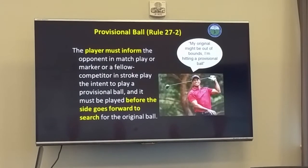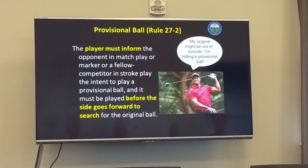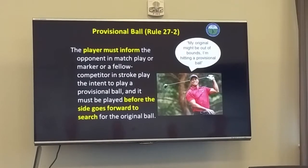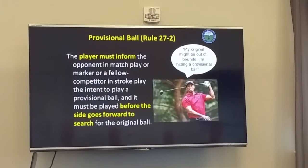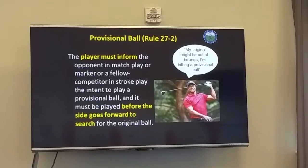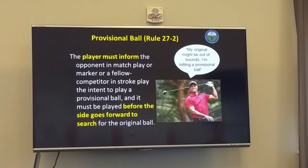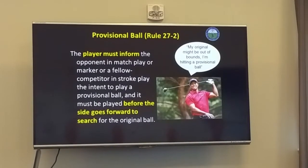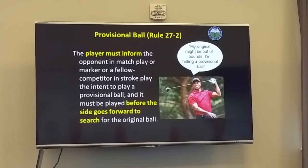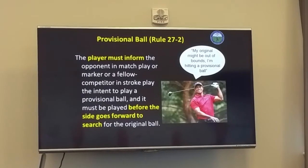When you're playing a provisional, the player must inform his opponent or fellow competitor before he goes forward to search for the ball that that ball is a provisional. You say: 'My original may be out of bounds, I'm hitting a provisional.' You pretty much have to say 'provisional.' You can cite Rule 27-2, but nobody knows what you're talking about. I always tell my players, make sure you say the word 'provisional.' If somebody asks you 'is this a provisional?' and you say yes, you're good there too.